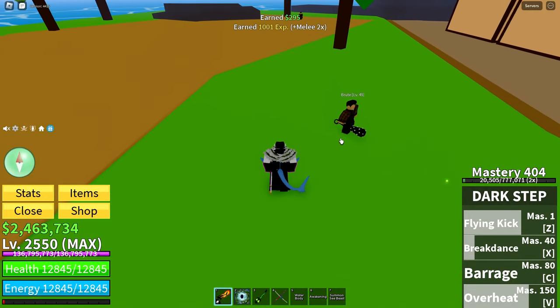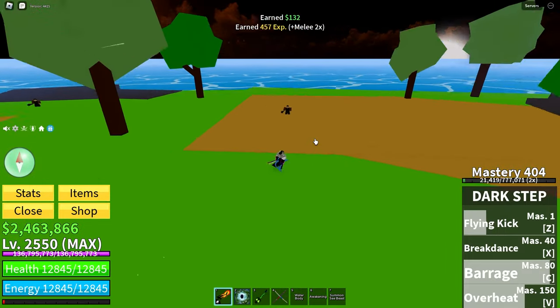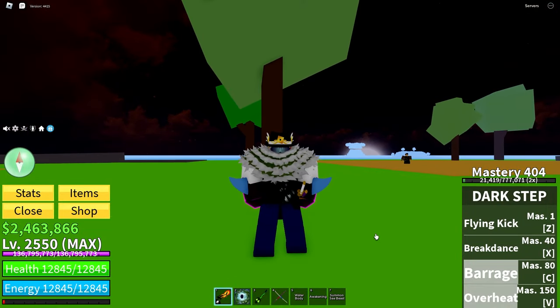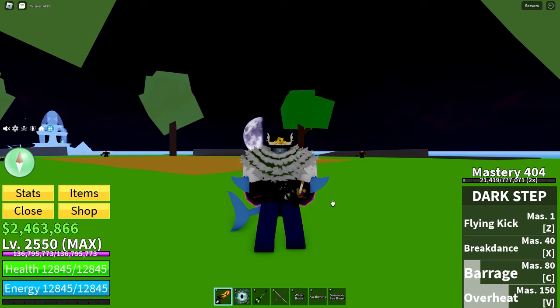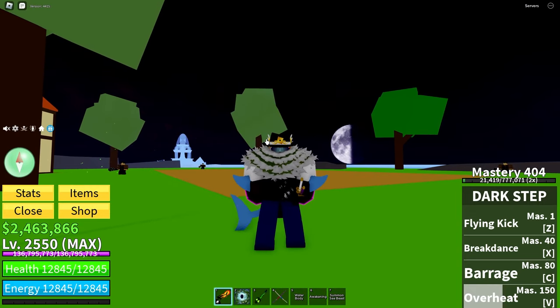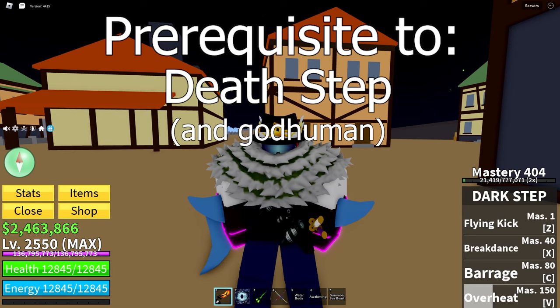The third move is Barrage — if you hold it, you can aim it with your mouse and do a barrage of kicks. The final move is Overheat, where your leg goes on fire and you do more damage with your regular moves. If you use Overheat a hundred times, both legs go on fire and it may do a little more damage. Dark Step is a prerequisite to Death Step in the second sea.